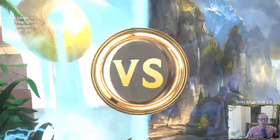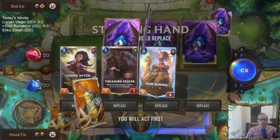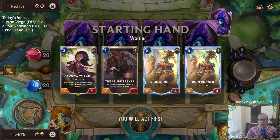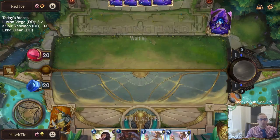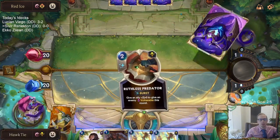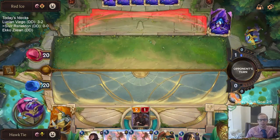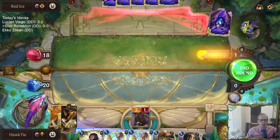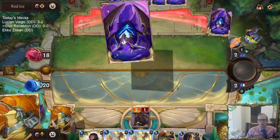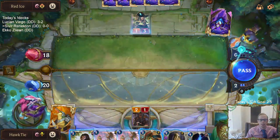We have Ezreal Karma to start off. Our deck is really built around combat with all the different challenging things. A deck that's just trying to remove all our stuff is going to lessen the impact of Rush, Flurry of Fists, and Ruthless Predator — these kind of spells are not going to be as good against a removal-heavy control deck.